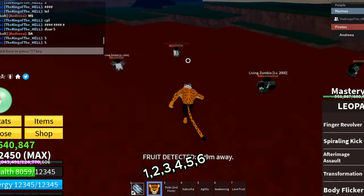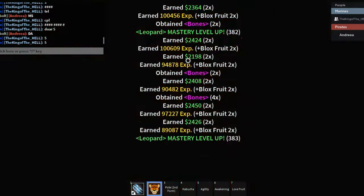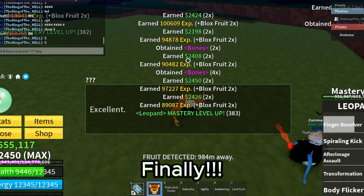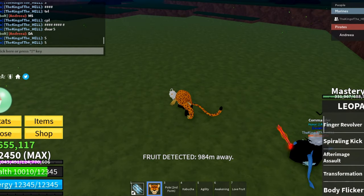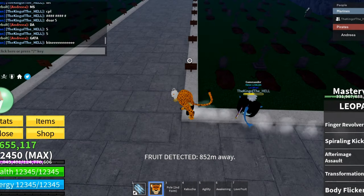One, two, three, four, five, six. Let's go! Finally! After defeating all six zombies, a dialogue will appear saying excellent.